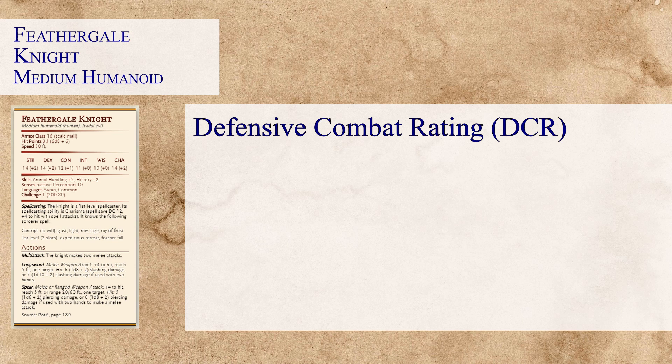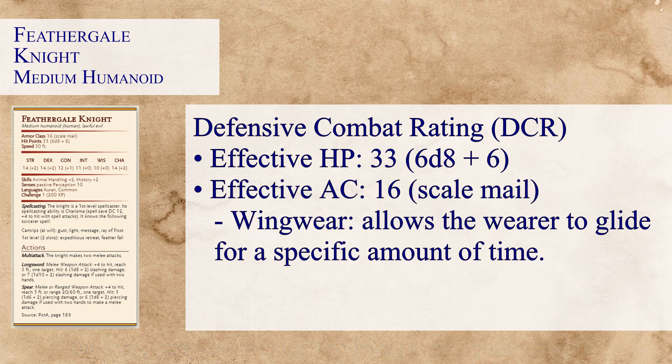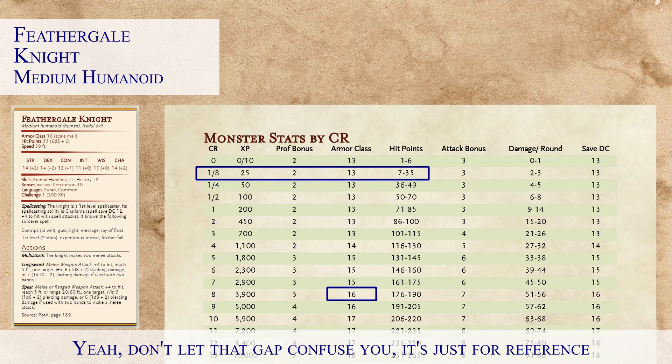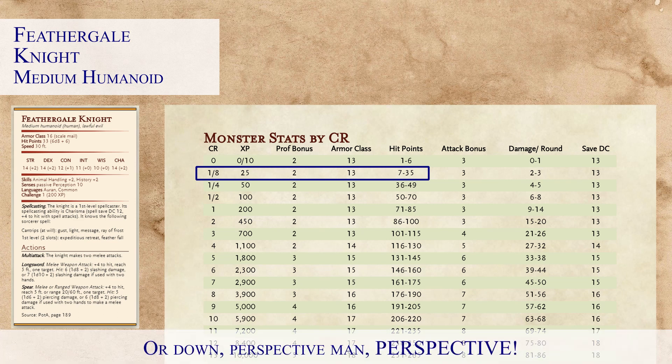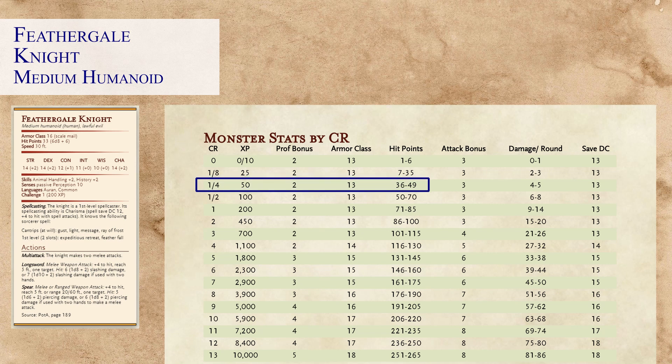Moving on to the DCR, the Feather Gale Knight has an effective hit points of 33, calculated from its 6d8 plus 6. Since there's nothing else to modify the hit points, we move on to armor class. The knight is wearing scale mail with nothing else modifying the DCR, so the effective AC is 16. Applying 33 hit points to the chart, the HP are rated at CR 1/8. The effective AC of 16 compared to the expected 13 is a plus 3, which is three points over. Because the AC difference is 3, dividing by 2 gives 1.5, so we shift the DCR up by one — from CR 1/8 to CR 1/4.